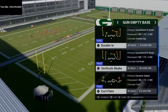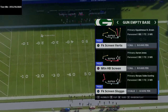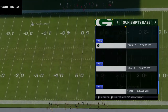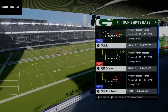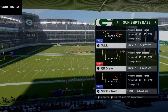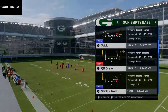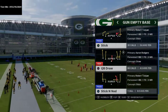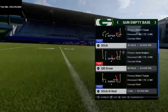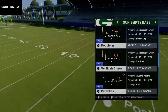Now I want to talk about this play and we're going to come out in the play double in. There are other plays here like Y post that I really like. Out of this set, stick is also really good because of the hitch route — it'll beat man and zone pretty much. But what we're going to start with is the play double in.